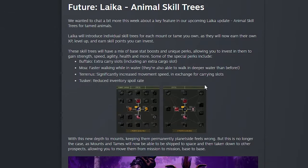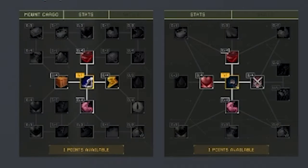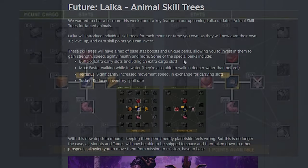This week we also get the Laika Animal Skill Tree preview. They wanted to show us a little bit about the skill trees for animals coming up in the Laika expansion or DLC. Laika will introduce individual skill trees for each mount or tame that you own — they'll now earn their own XP, level up, and earn skill points you can invest. These skill trees have a mix of base stat boosts and unique perks, allowing you to invest in strength, speed, agility, health, and more.